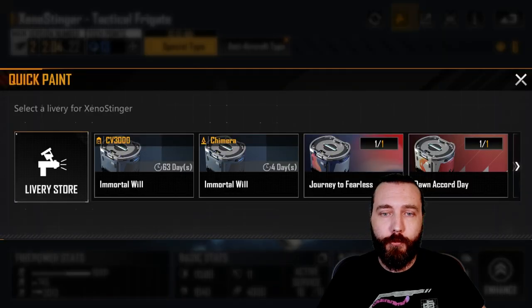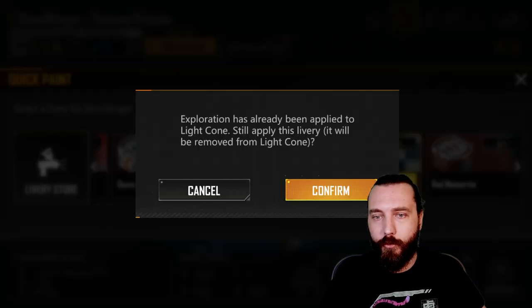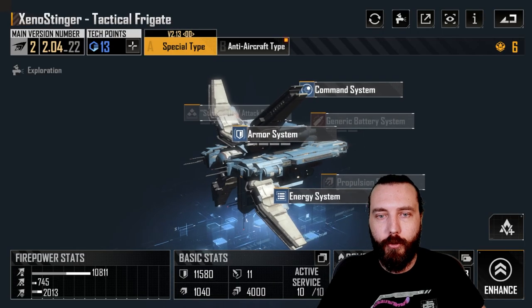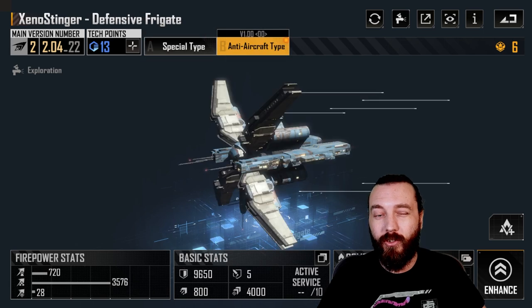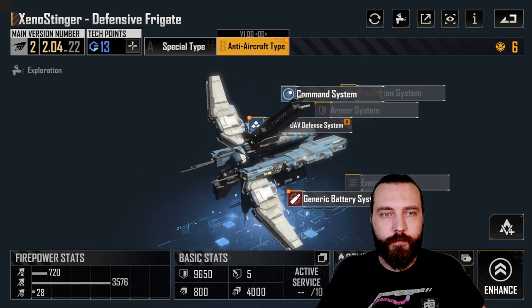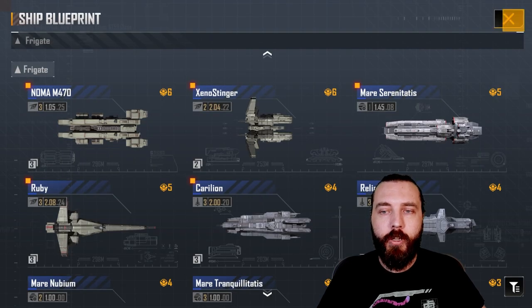Livery is where you can apply liveries to change the look of your ship. Applying one here — I have a light cone livery — we now have a blue Xenostinger. This applies to all variants, which is a nice touch. That's about it for blueprints and ships including boxes.